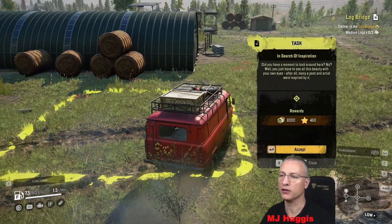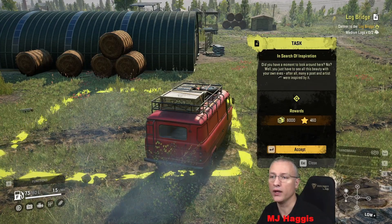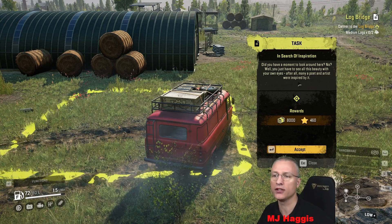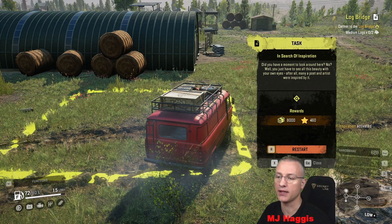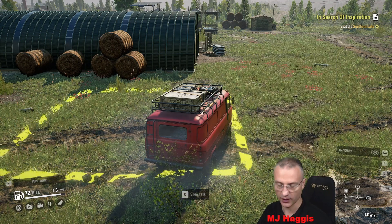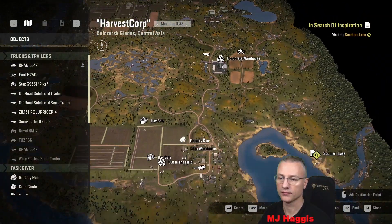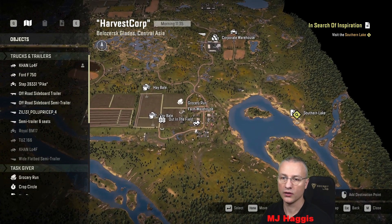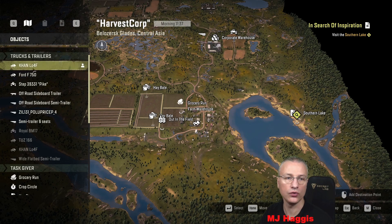Another task: 'In Search of Inspiration' - it says did you have a moment to look around here? You just have to see all this beauty with your own eyes - many a poet and artist were inspired by it. 8,000 cash and 460 XP for this one. I'll accept that and start tracking it. Visit the southern lake - okay, engine off. That's the other loaf I can't use. Strange that there are two loaves and I can't use either.